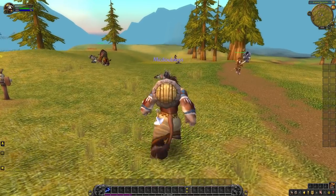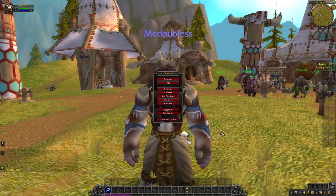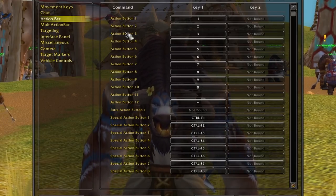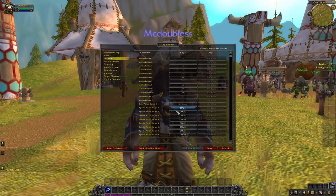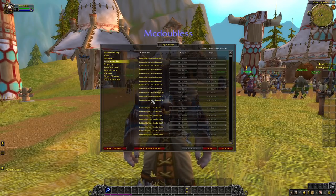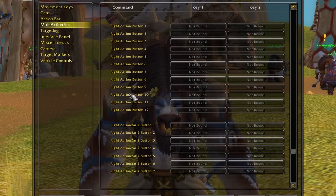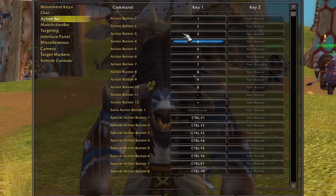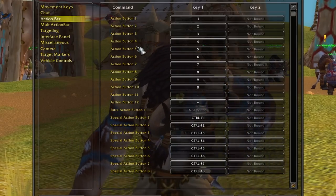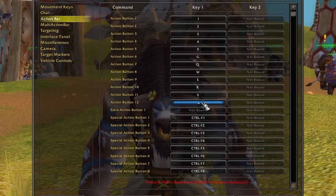I'm going to give you a real way to keybind, exactly how you should do it in World of Warcraft. Here's how you do it: press Escape, go to Keybinds, and assuming that you're playing Shadowlands, go down to Action Bar. Action button one is this first bar, and that is all that we need from this. Multi-action bar is going to have all of these other bars. So this is exactly how you should set up your keybinds: one, two, three, four, five for action buttons one through five. Then on six, you're going to do G, Q, W, E, R, S, T.